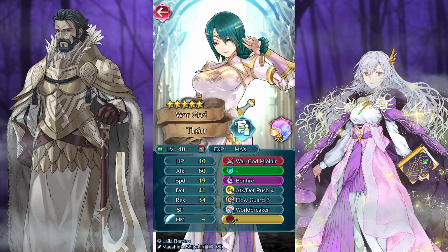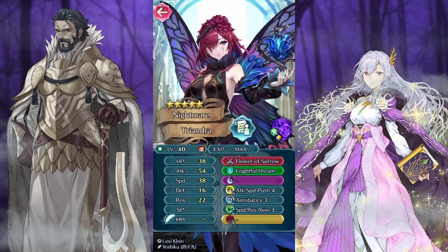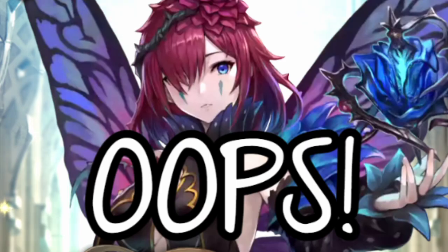Also wouldn't mind just having a Thor to keep. And then Triandra still holds up pretty well — nice skills. Attack Speed Push is fairly universal, Speed Res Rain also pretty great. And of course she has her Prep Dance and is just very good by virtue of being a dancer. I would love to have a copy to put on dark defense since I had one and foddered her to Morgan. Oops.